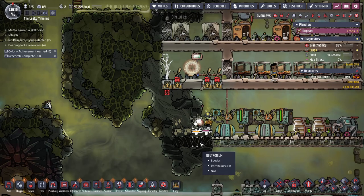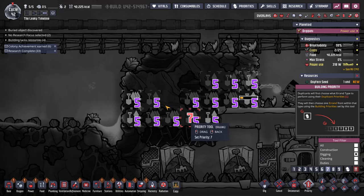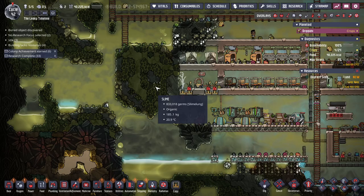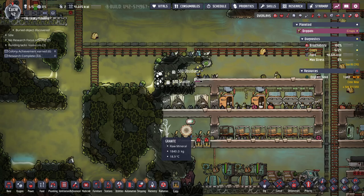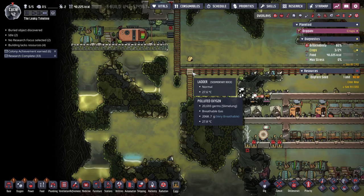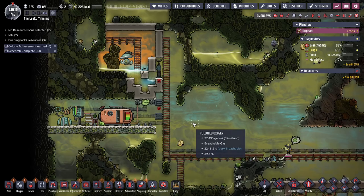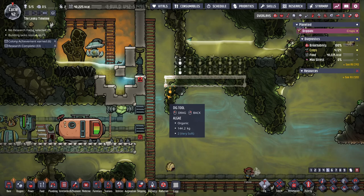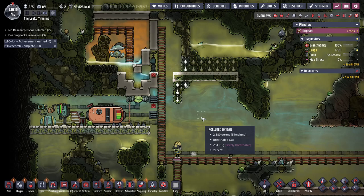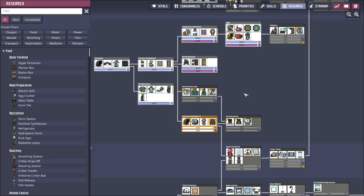We got heat now. This is my hot polluted oxygen vent. No research focus right now - that's fine. They're right on top of each other, right in the middle of where I'm building everything. For today what I want next is gas storage - I want a big one. Just so I can store even more. Do I have atmos sensor yet? No, because I'm not researching anything. Okay let's do all the gases.